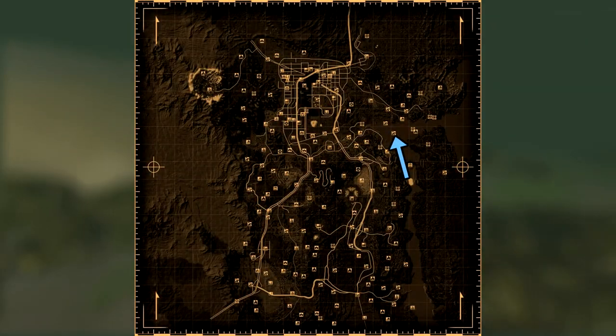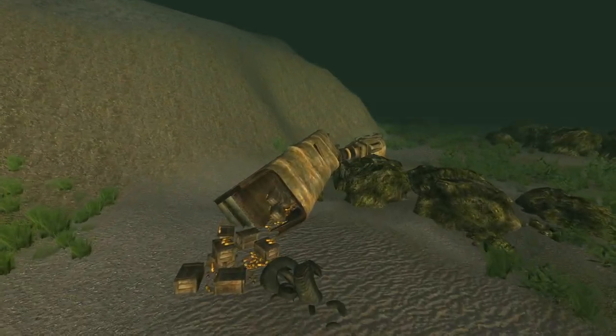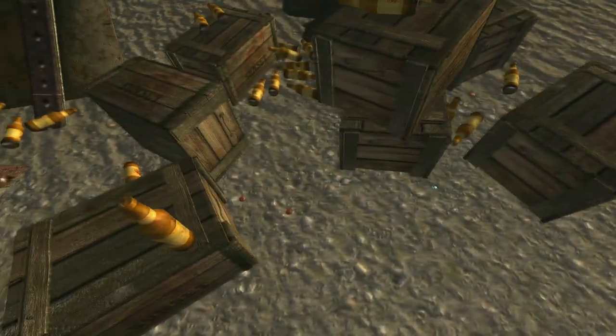Next is the sunken Sunset Sarsaparilla truck. There are three caps at this location. Head west to the scavenger platform and find the truck. Near some wooden crates and multiple Sunset Sarsaparilla bottles will be the caps.